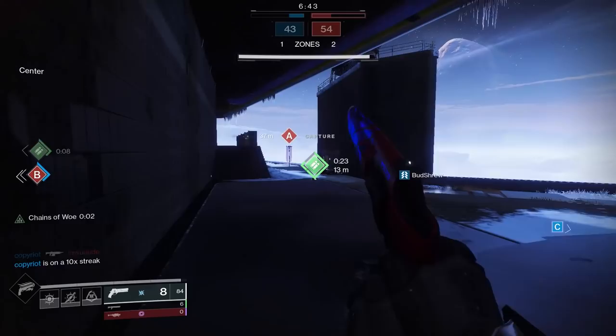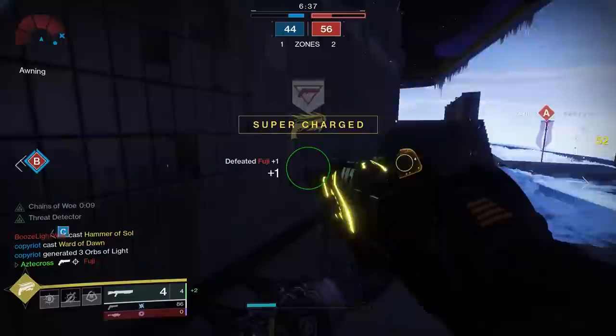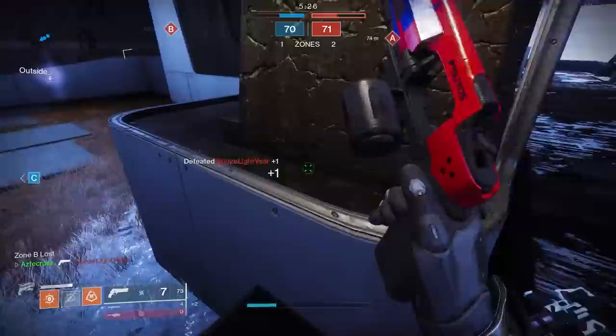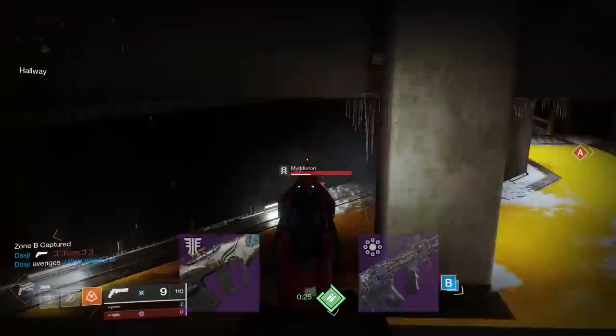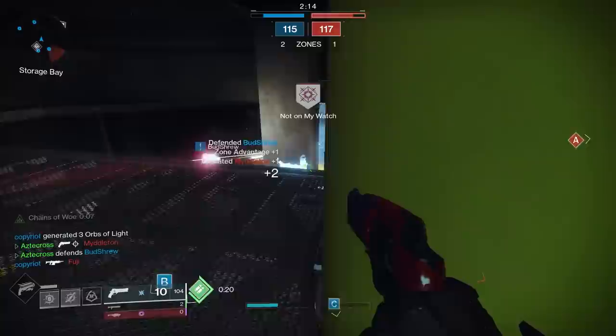Something I really liked is that it can roll Quick Draw, which is extremely nice on a 180. 180s just don't feel fluid, which is kind of bizarre considering they're your rapid-fire archetype of hand cannon. They run into the same situation as rapid-fire pulses — like Horological Outlast — where the handling speed feels super slow. They're not overkill slow, but noticeably sluggish.